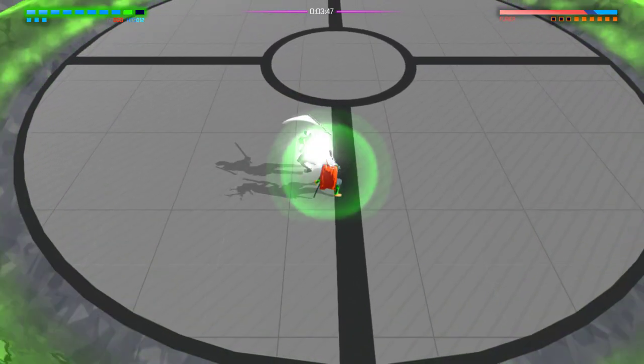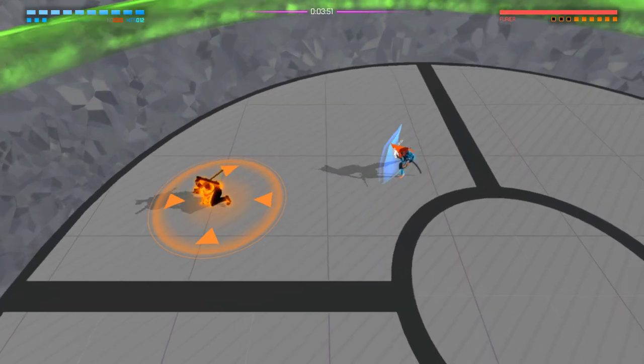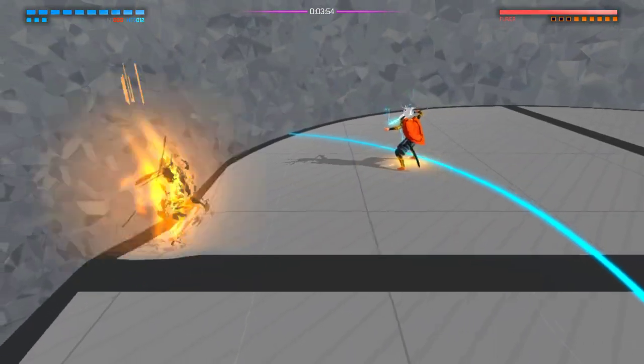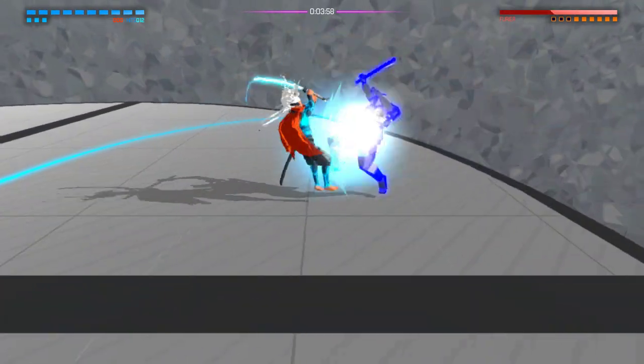There we go — it'll do a lot of damage there. And we're back to full health. So we get the knock down, we get the charge up, and we immediately get to hit him with it.